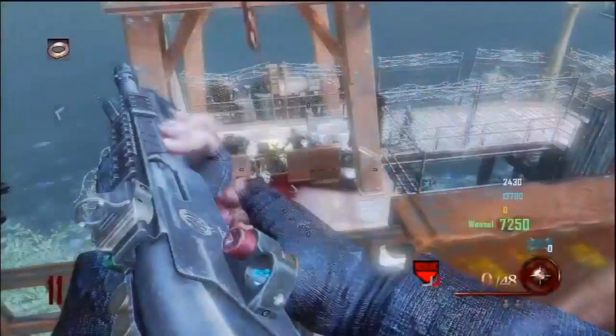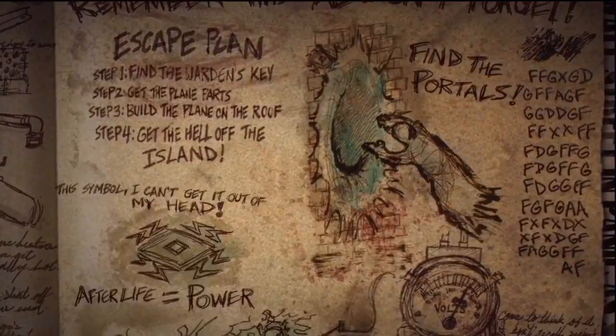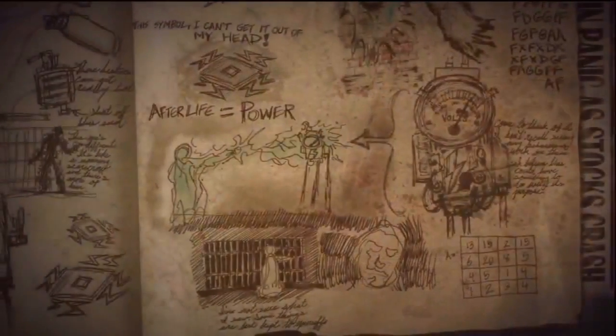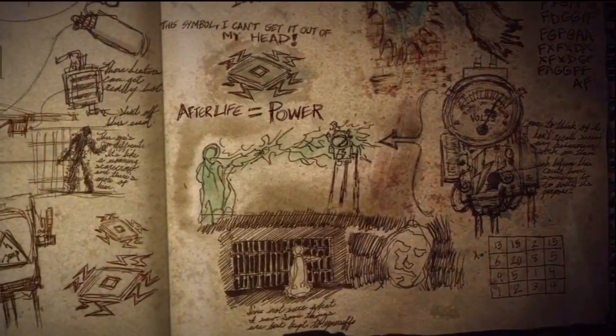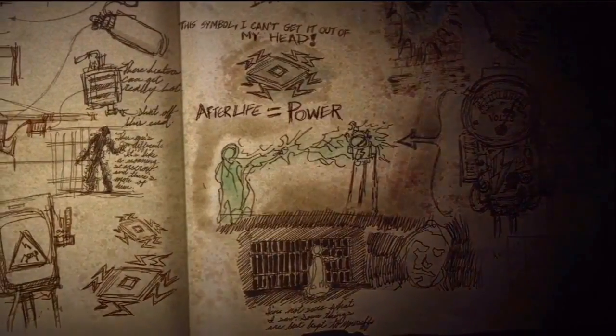Like we've seen on other maps such as Shinonuma where you had the zip line. Here it looks like a little plan at the start of the game - like the comic strips you tend to see now. At the moment it shows: afterlife equals power, with some symbols, and that's the symbol we saw on top of the thing at the start of the game.